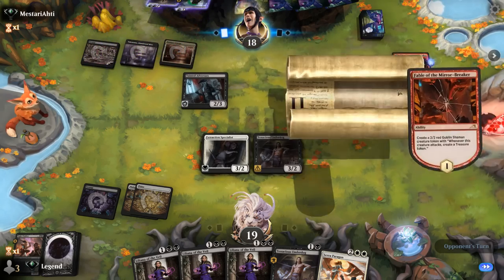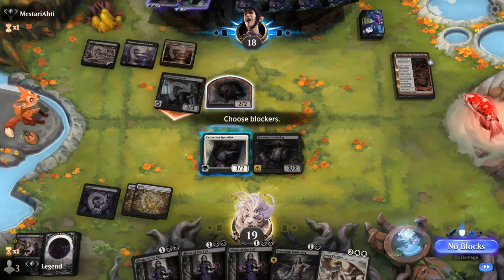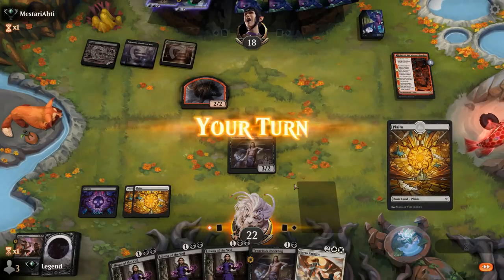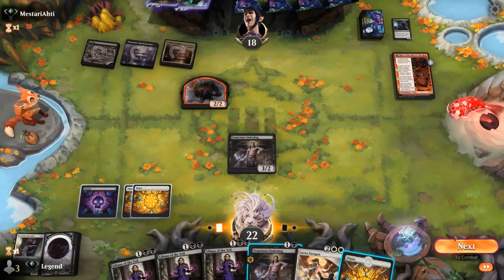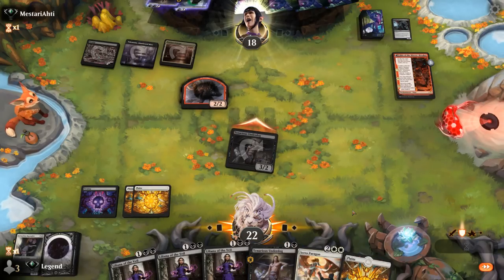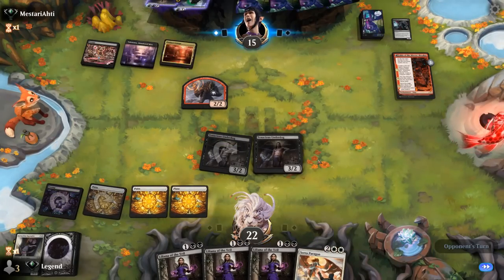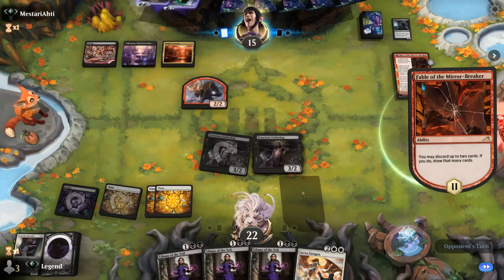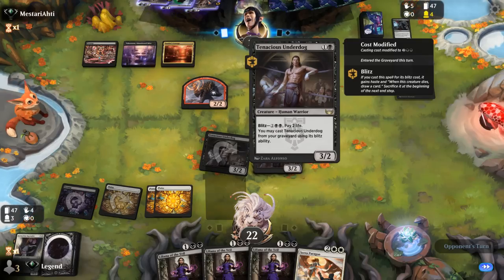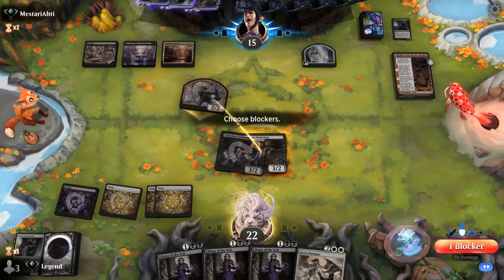Opponent is playing Fable of the Mirror-Breaker, so they're on Grixis colors. We can play Paragon, although we won't get immediate value from it including our fetch lands. It might be better to play another Underdog for now, so we'll attack, play Underdog, and pass. At the very least, Paragon getting our fetch land back will gain some life and get our second Swamp. The opponent discards another Underdog; the Shaman attacks and we're probably fine taking the trade.